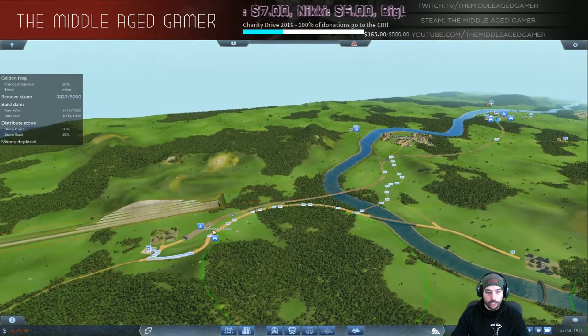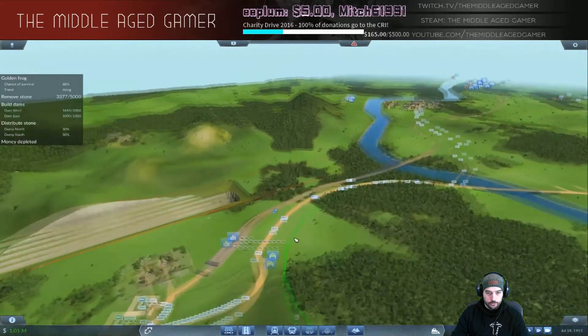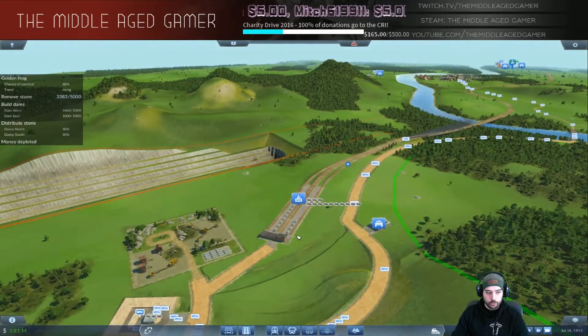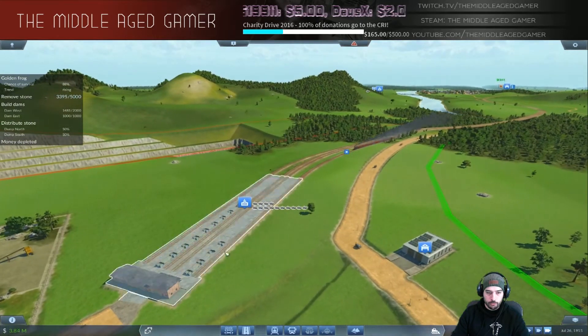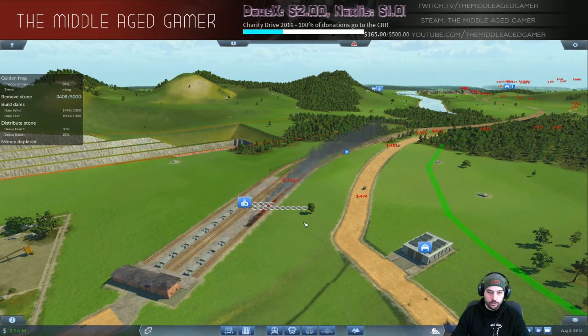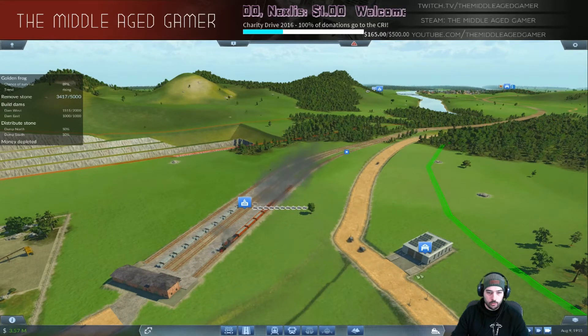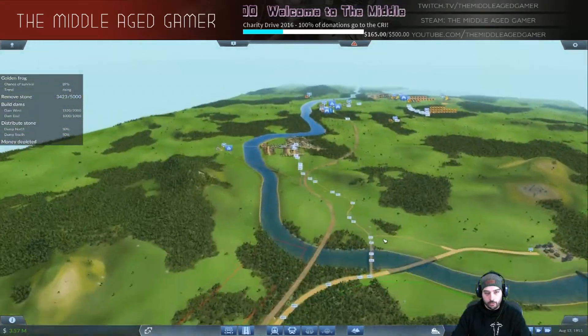Hoping the third train picks up stone this time since it's been running a negative balance for a while. We're at about four million now which is good. Fourth train starting to make money - much better. Alright, let's go spend some money. Setting up some more infrastructure to burn funds - going to do something absolutely ridiculous and go across the water and back just to burn off money. Completely pointless, but money management is critical on this mission.